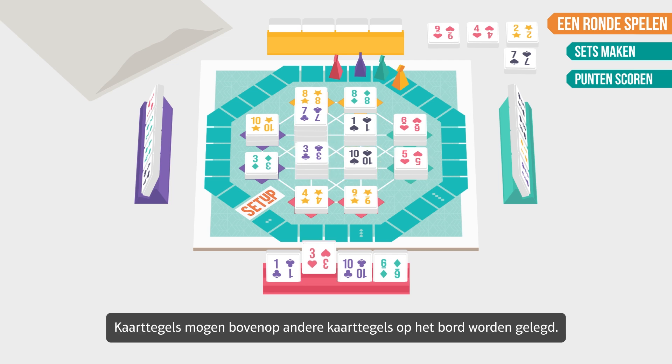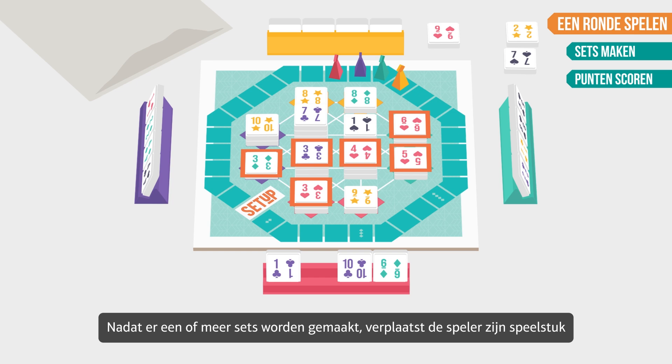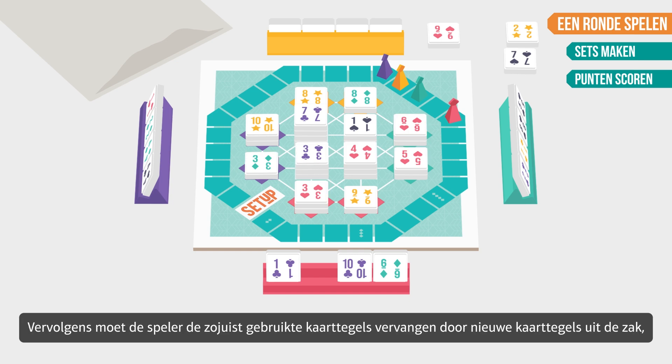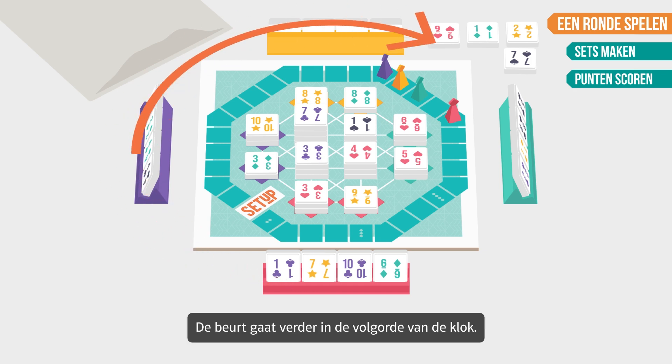Card tiles may be placed on top of other card tiles on the game board. If there are fewer than four players, you use the extra personal bonus squares as common squares. After making one or more sets, the player moves their playing piece the same number of spaces on the board as the number of points they have scored. If other players have scored bonus points, those players can also move their playing pieces. Then the player must replace the card tiles they just used by taking new card tiles from the bag, filling up the common hand first, then their own hand. The turn continues in clockwise order.